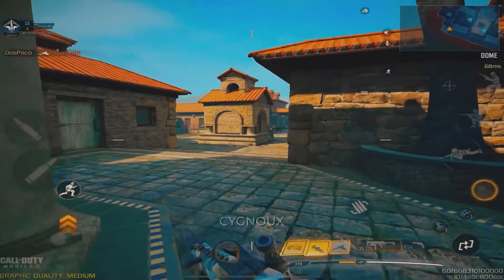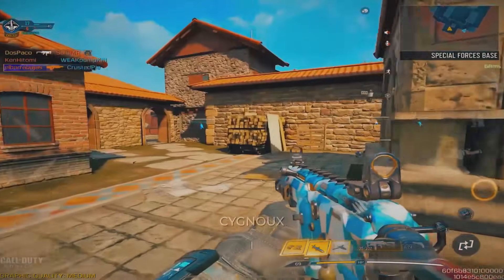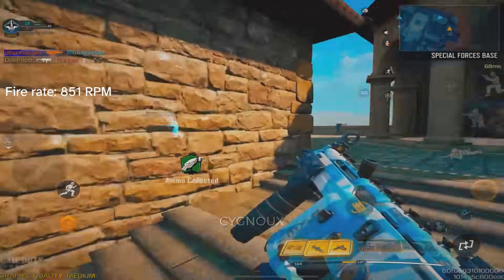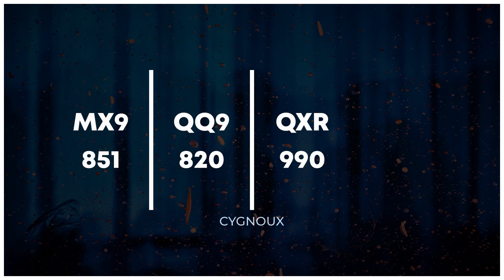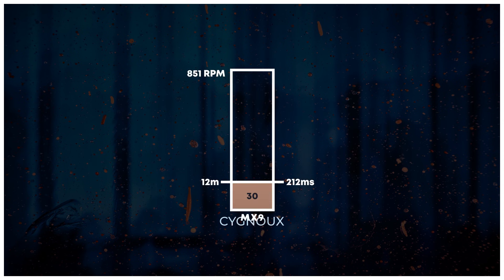The stats are establishing it as a similar gun to the Fennec or QQ9, but mobility stats aren't enough — we need damage and range values to determine effective range. Starting with fire rate, we have 851 rounds per minute, which is fast compared to other guns but normal for close quarters SMGs. The QQ9 has 820 RPM, QXR with enhanced bolt is 990 RPM, and the Fennec is 1111 RPM, so 851 is alright.